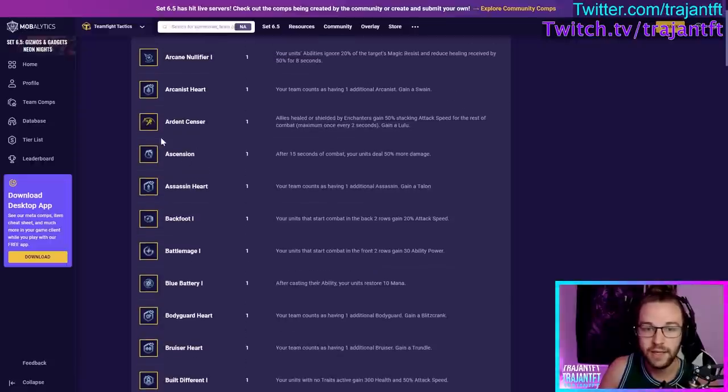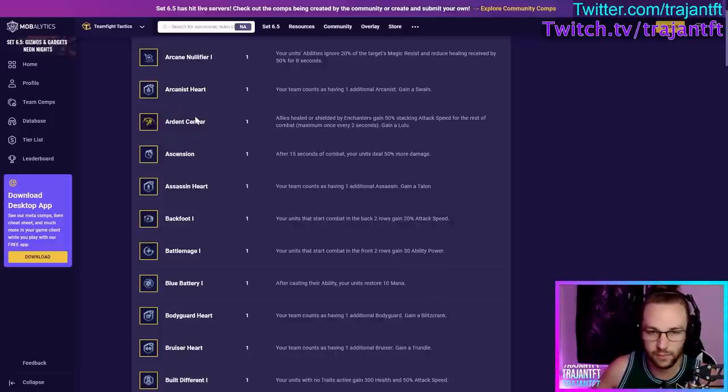Now, the hearts and trait-specific augments — I'm going to basically skip the hearts and quickly go through the trait-specific ones, because there's really not much to say. If you're playing those traits and you're going to build a comp around them, take that augment. Arcanist Heart — take it if you're playing Arcanist.